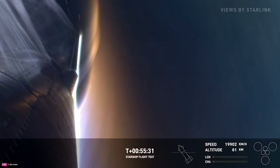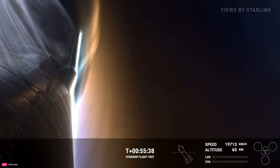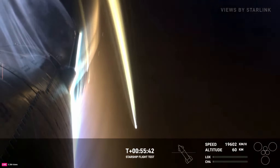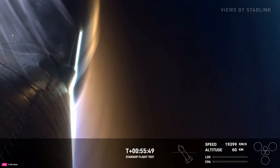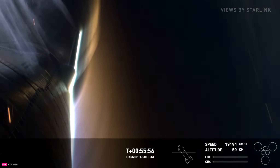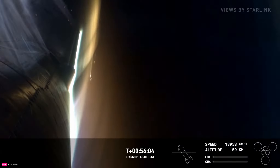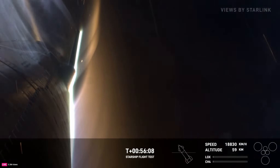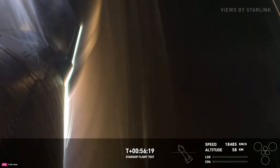Starship remains on a good entry trajectory. If you're seeing little camera moves, that's the flap moving to maintain the attitude of the vehicle as it re-enters. We've got sensors inside the ship — down at the very aft end where we have some intentionally missing tiles, with sensors looking at just how hot it's getting. We intentionally placed those in essentially the least critical part of the heat shield, where any breach wouldn't be critical for making it through reentry to landing.